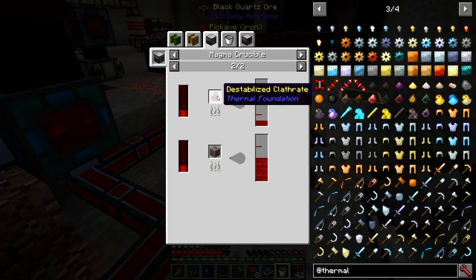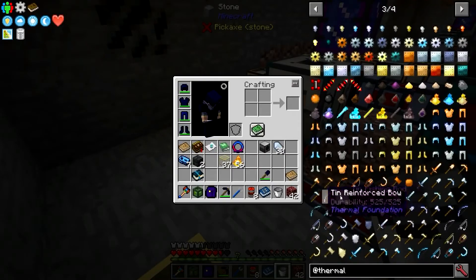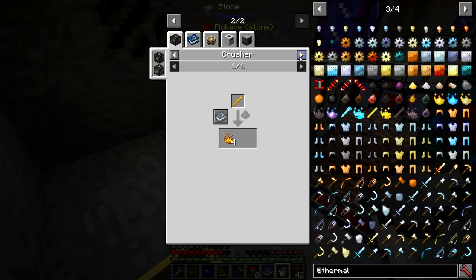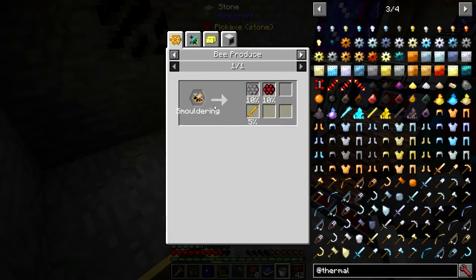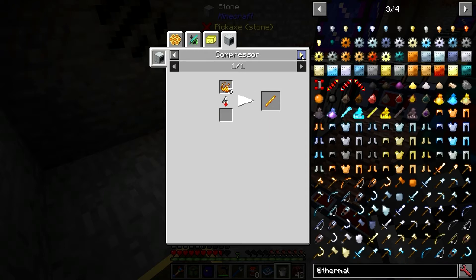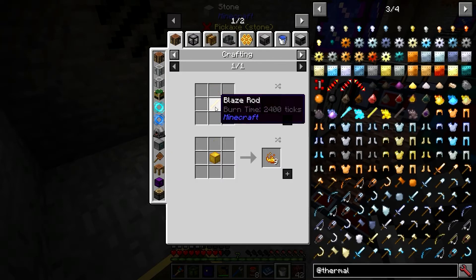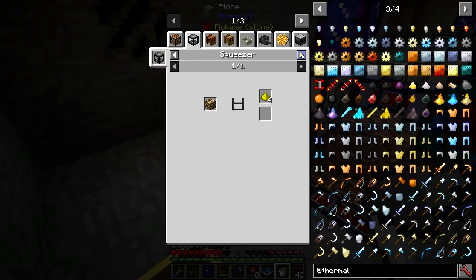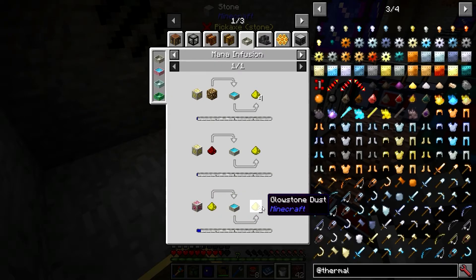You can melt glowstone down with destabilized redstone and then use it to craft blaze powder. There's no good way to passively get blaze rods normally. However, since we can craft the blaze powder, we can use the conjunction catalyst from Botania to actually duplicate glowstone.